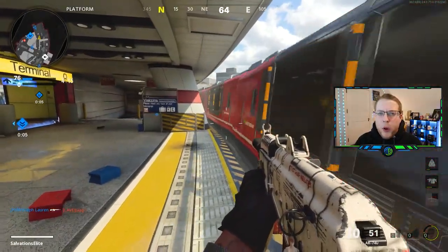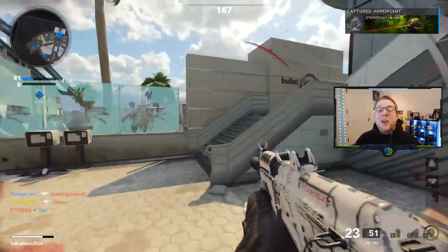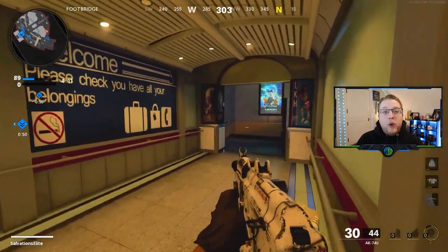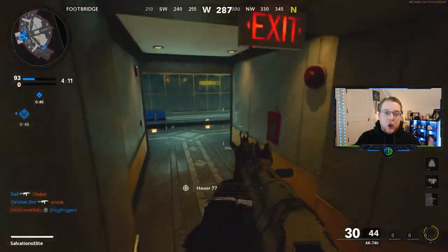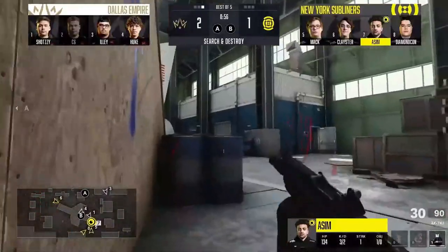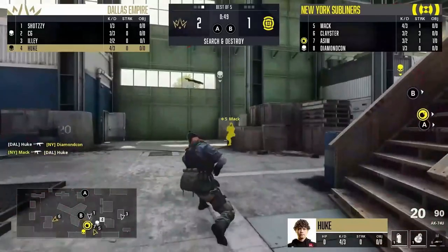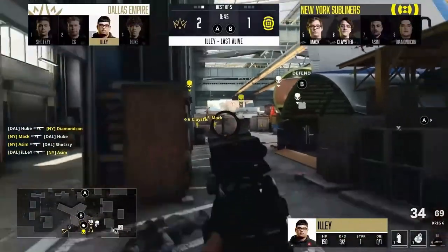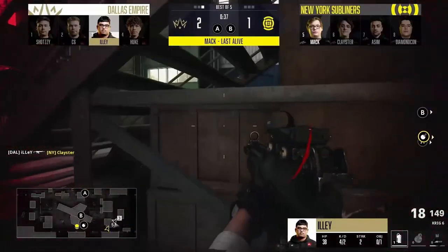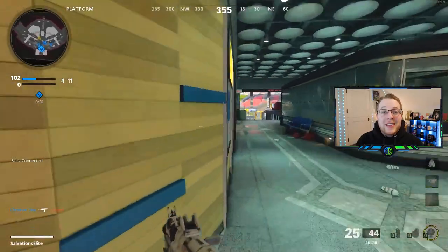Minimap awareness is something that's incredibly important. It's basically the ability to check the minimap and react immediately — whether that's understanding your team's positioning will cause the opposing team to spawn in a different place, or realizing your team doesn't have a certain line of sight covered that could get your flank hit. It's also a positional thing where you need to be in a good spot based on your teammates' positioning to help trade kills. Reacting to gunfire and red dots on the minimap is very important, and all those aspects take a long time to truly master.